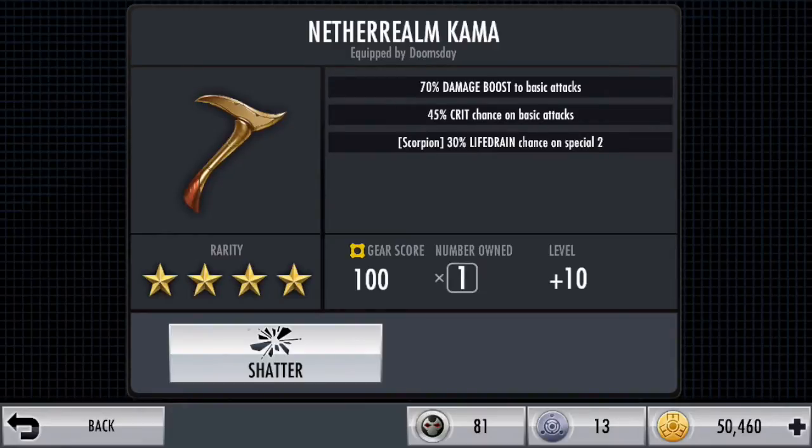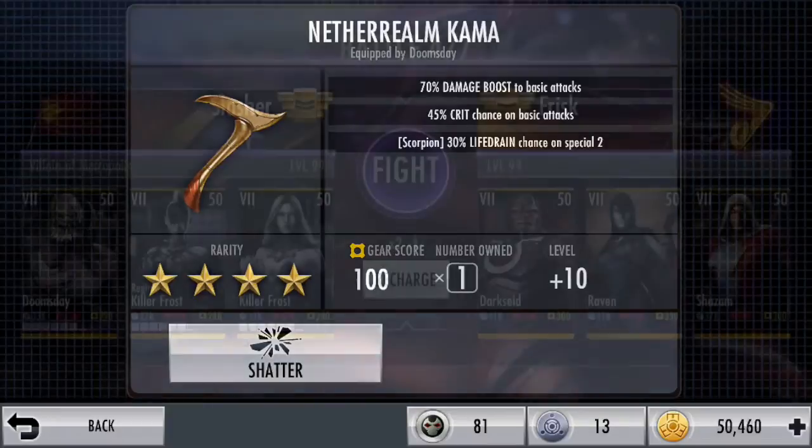That's a 90% crit chance on basic attacks and almost 25% chance of unblockable attacks.